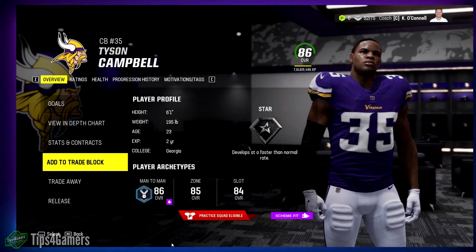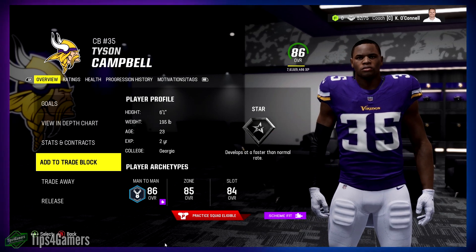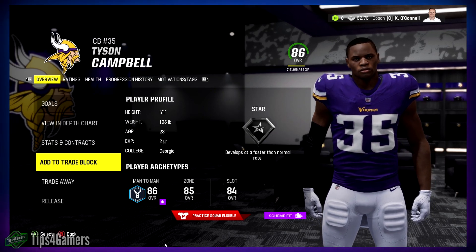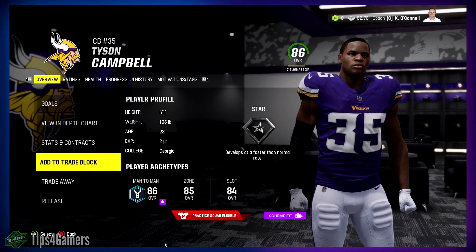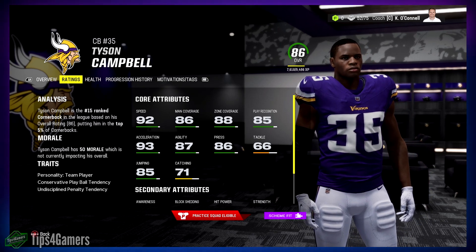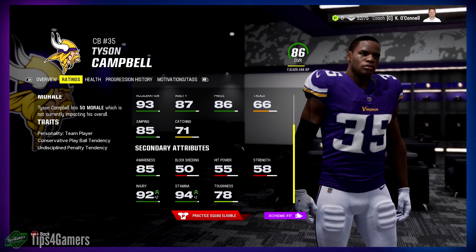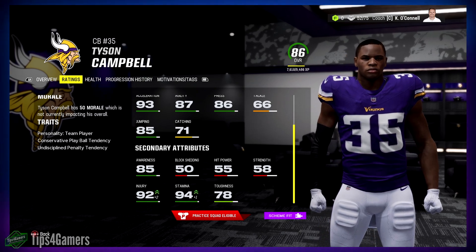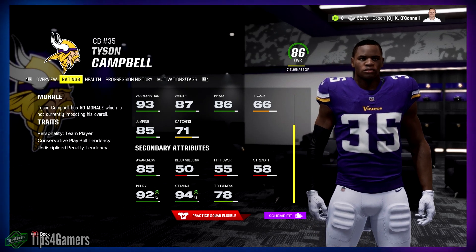Tyson Campbell is the man of the hour - an absolute dog. You can trade for him for basically a first round pick. He's a two-year pro, 23 years old, came into the league super young. He's solid across the board - good man coverage, zone coverage, can play safety or hybrid safety, though he's too good to move off corner. His base injury is 90 and base stamina is 93 - that is phenomenal.